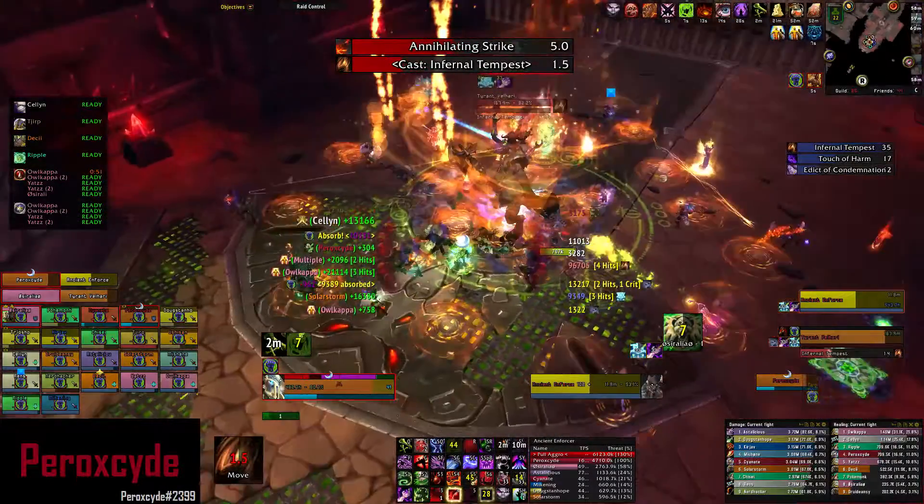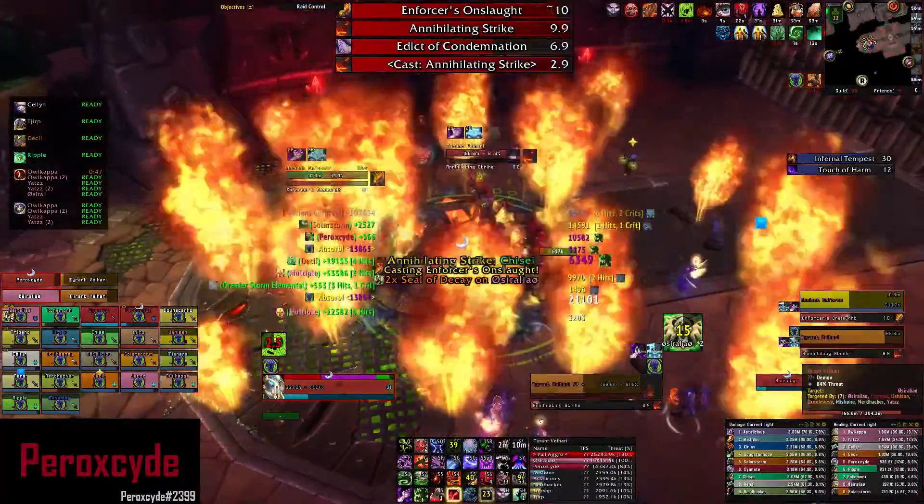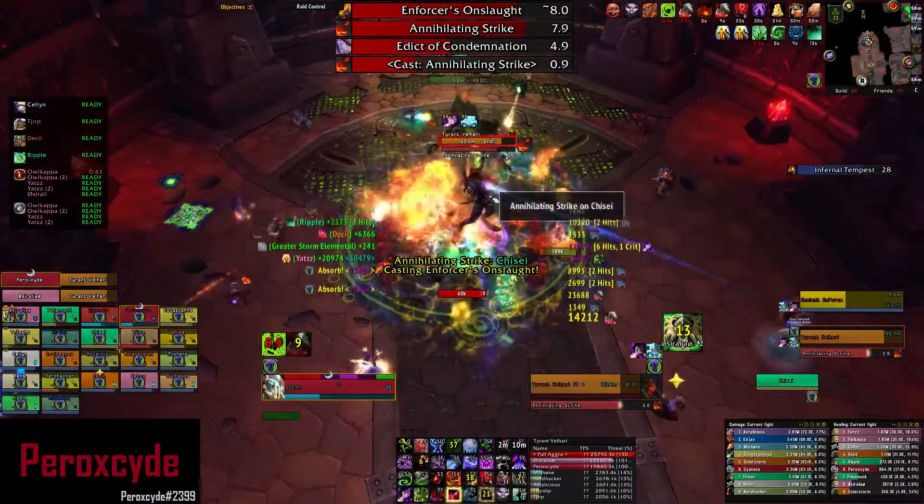In the first phase, which is Aura of Oppression, when you move you suffer Shadow damage, so what you can do is use Anti-Magic Shell and move around while it lasts for free runic power.